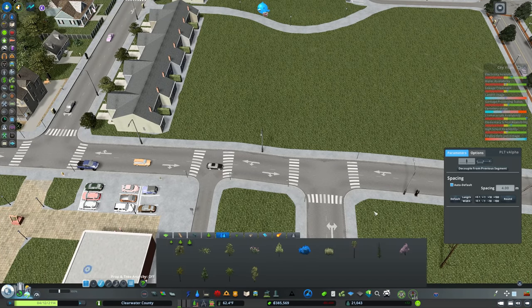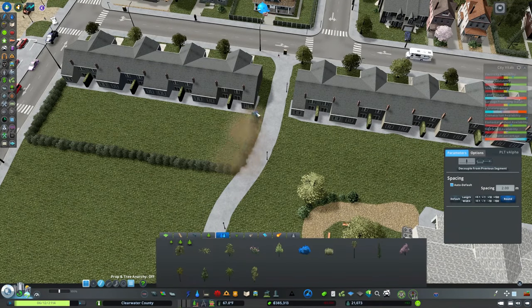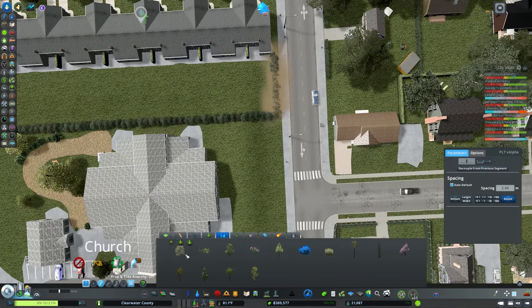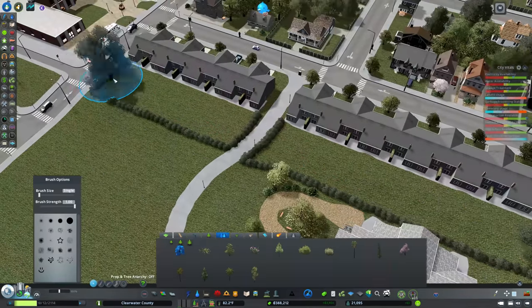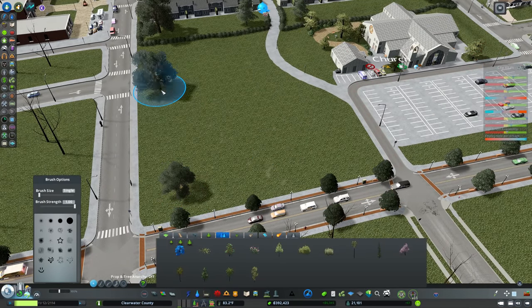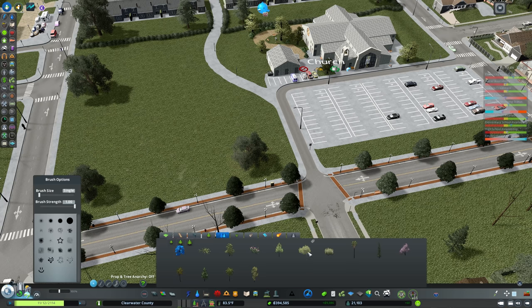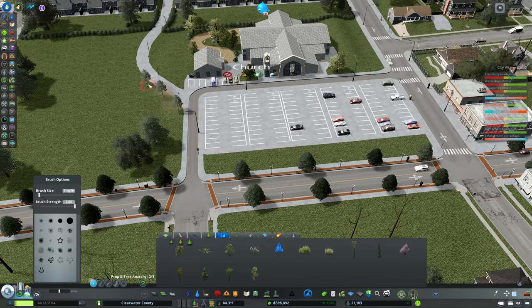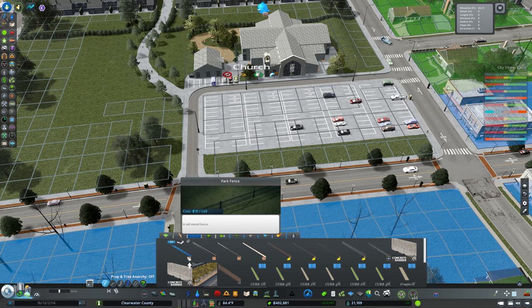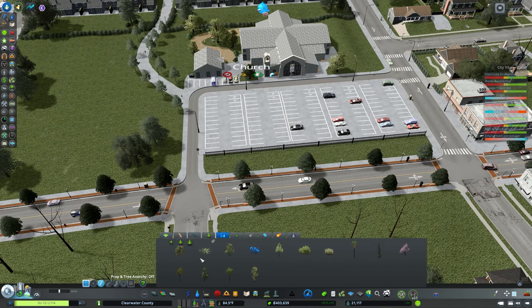We'll leave a gap for a path to the church, send a path down with a slight meander for visual interest. Now they have these backyard spaces — we'll define those with a hedgerow using Prop Line Tool in fence mode, at spacing of about 0.2. These will be apartments or housing sponsored by the church for its congregation — folks that maybe can't afford a place could get one through the church. There's a bit of privacy back there, and I'll add a couple of trees.